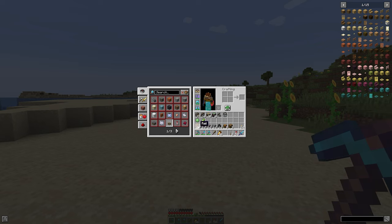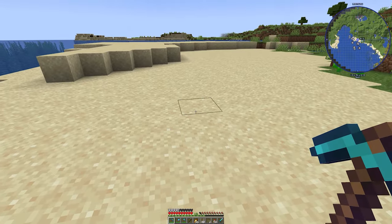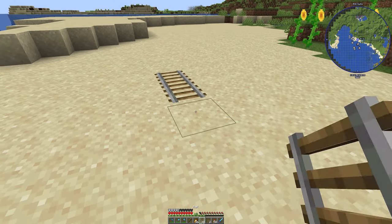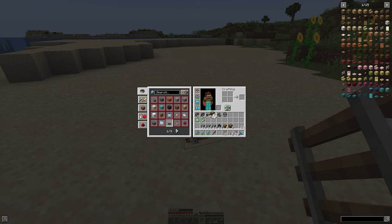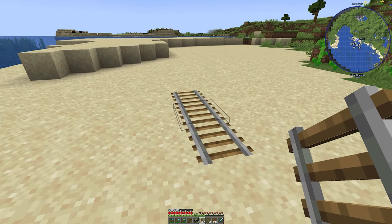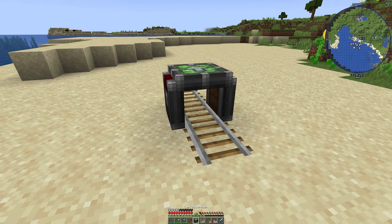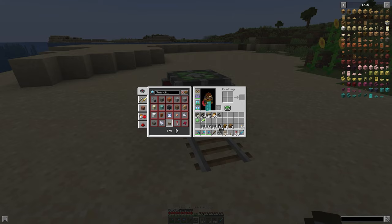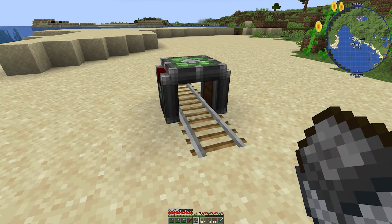You'll also need some rails, a slime ball, and some super glue to hold everything together. To get started, lay down some rail three in a row, then grab your cart assembler and pop it right over the middle one. Next, grab your minecart with furnace and stick it right under the cart assembler.